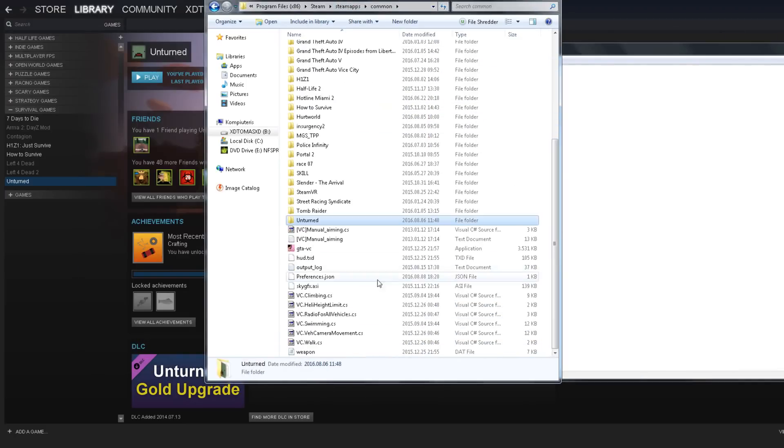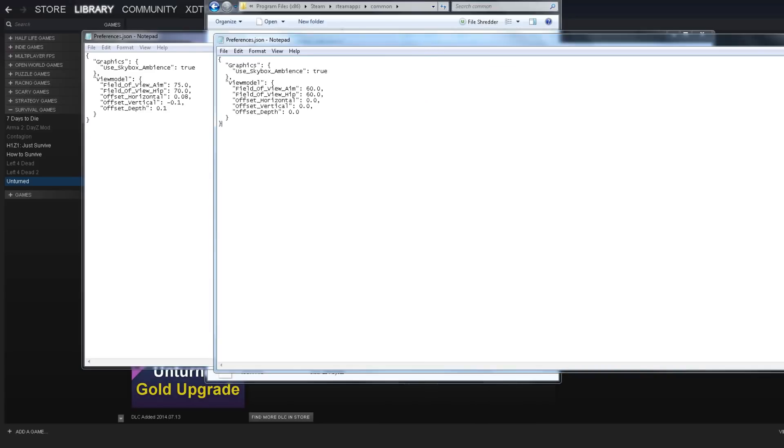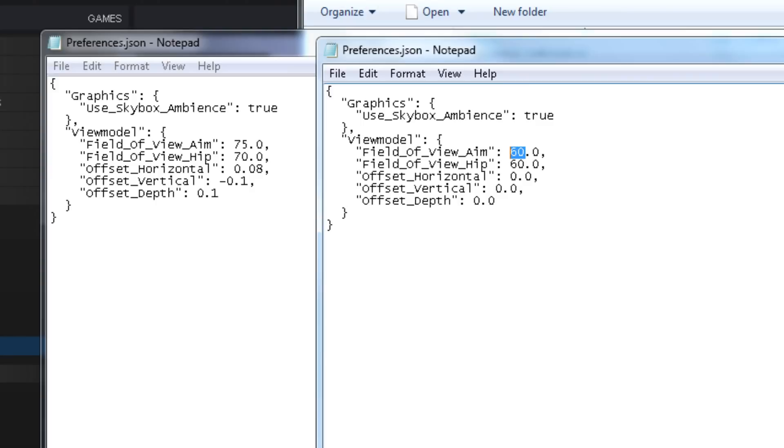Now for field of view — let me pull up my settings. The field of view when aiming is 60 originally, and mine is 75, so the sights will appear a little bit further away. Field of view hip is for when you don't aim, so the gun goes a little further; if the number is lower it comes closer to you. Offset horizontal means the gun moves left or right — the higher the number it goes more to the left, the lower it goes more to the right.